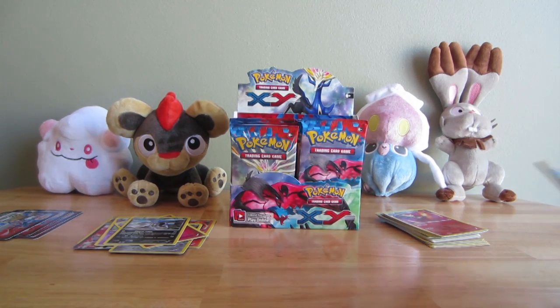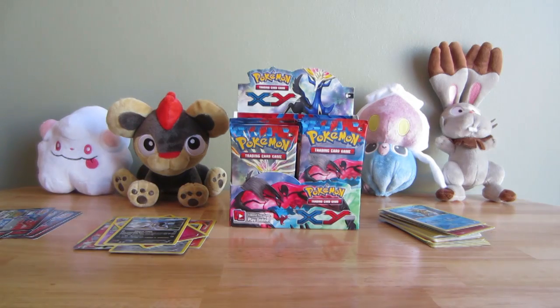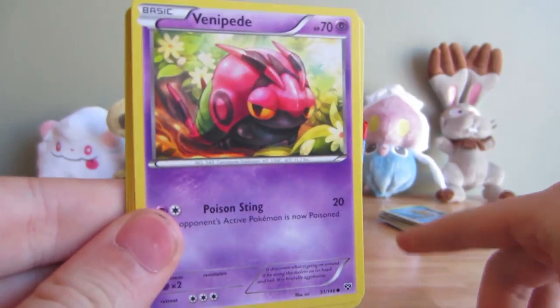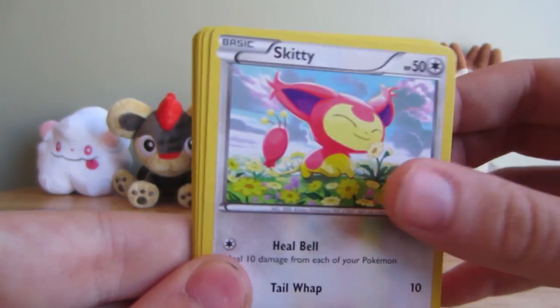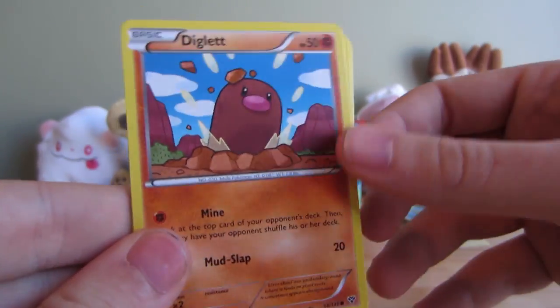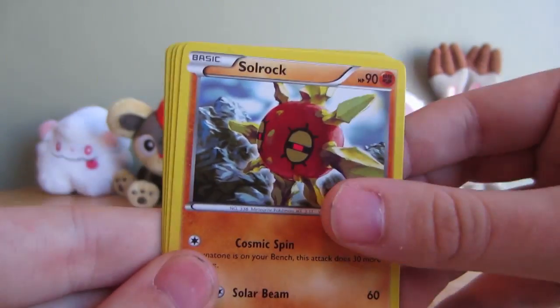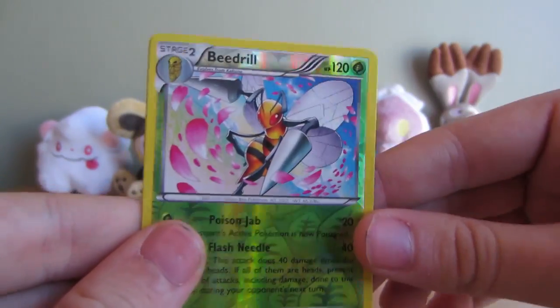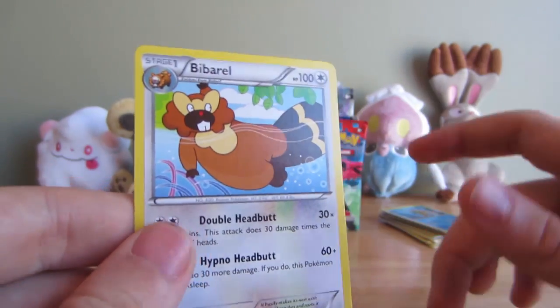I keep forgetting that I'm supposed to open the pack. He just stares at me. And then he always puts his garbage on the table. JayWits does not open packs. Zorua, Venipede, Skitty, Fairy Energy, Diglett - cool Diglett - Solrock, Volbeat, Muscle Band, Reverse Beedrill, and Beedrill.